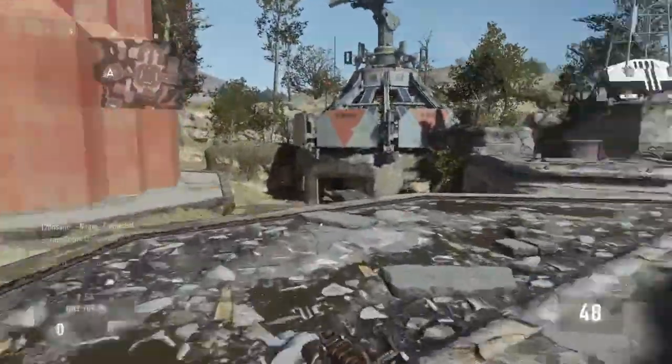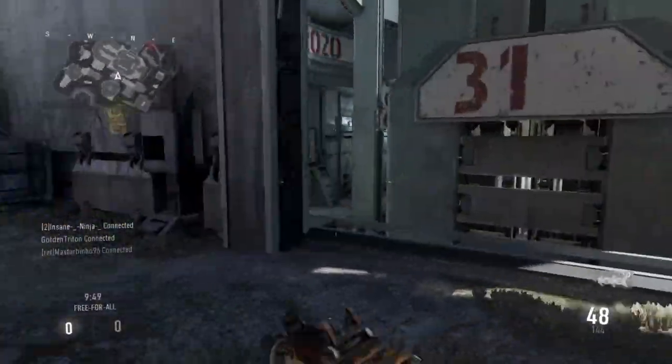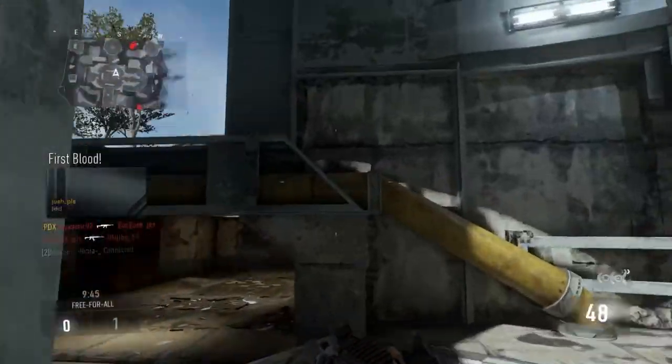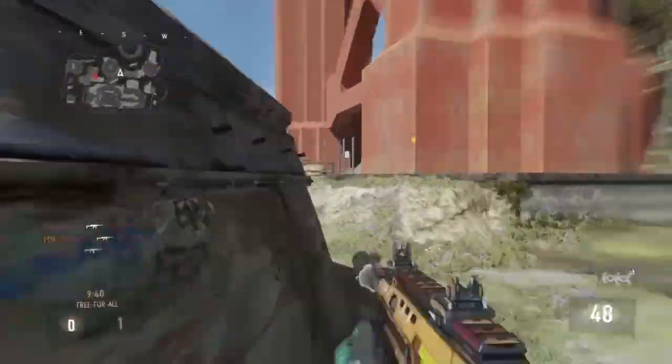The first thing you want to notice in this gameplay is how I keep my crosshairs centered on the screen. You don't want to be pulling your gun up to aim because most people run around with their crosshairs looking at the ground — you don't want to do that, especially in this game because of how fast-paced it is. Keep your crosshairs centered so all you have to do is aim in and shoot.